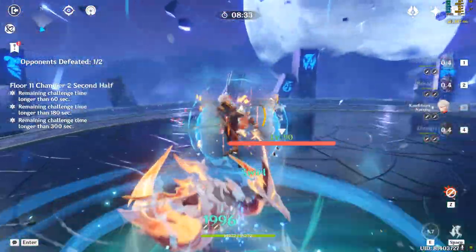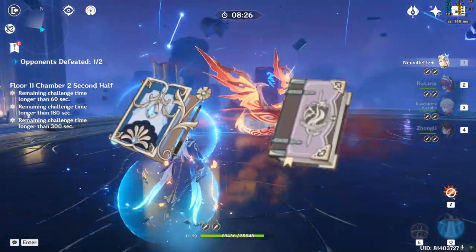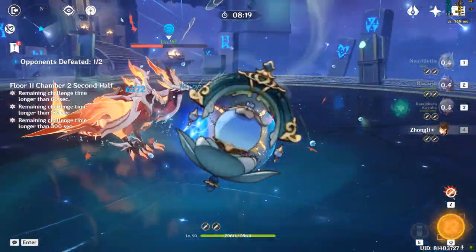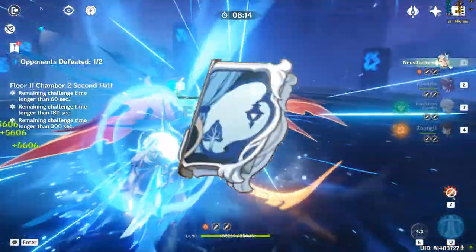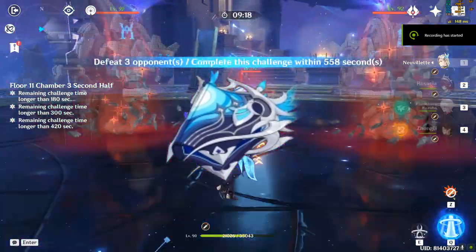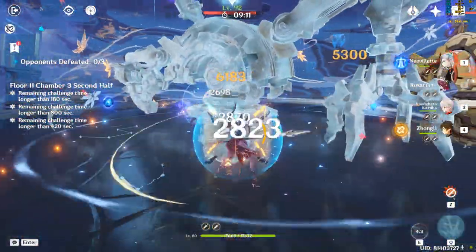For weapons, his best free-to-play options are Prototype Amber, followed by Ballad of the Boundless Blue, and Thrilling Tales of Dragon Slaying. From a low-spender perspective, Sacrificial Jade is the best 4-star and is even competitive with his R1 signature weapon. Widsith is also a very decent option for its raw crit stats and passive. For 5-star options, Tome of the Eternal Flow is his best weapon as his signature, providing Crit stats, HP, charge attack-related bonuses, and Energy Recharge. Any other crit-focused 5-star catalyst can also be very viable.